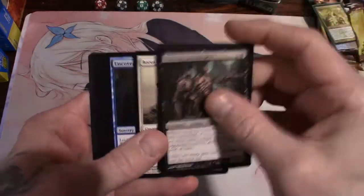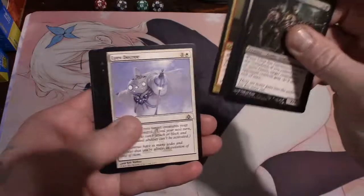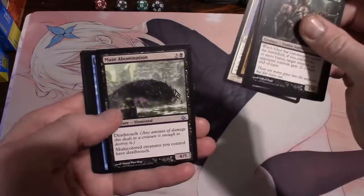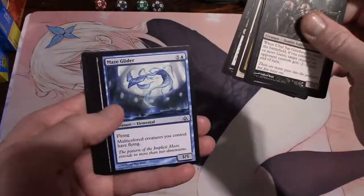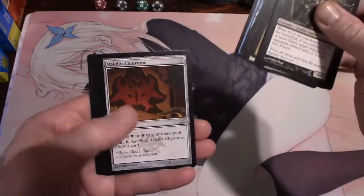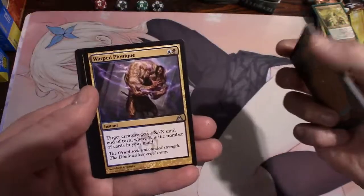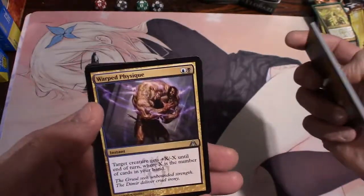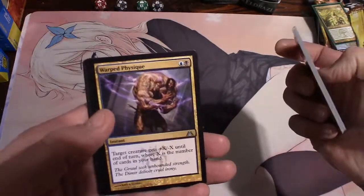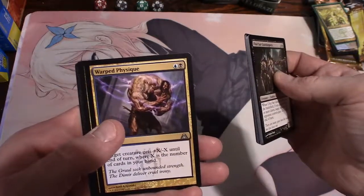Dimir Clue Stone, Boros Mastiff, Uncovered Clues, Rubblebelt Maaka, Zhur-Taa Druid, Lively Decree, Leave Decree, Maze Abomination - a 4/5 for six with deathtouch - Maze Glider, Raktios Clue Stone. And our uncommons - Warped Physique. Yeah, that's me when I go to the gym - I get that warped physique with the tiny little head and the big old body. Target creature gets plus X minus X until end of turn, where X is the number of cards in your hand. That's interesting.